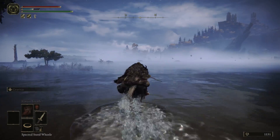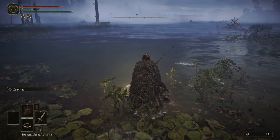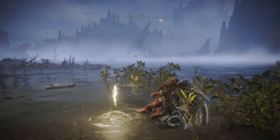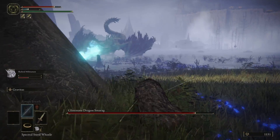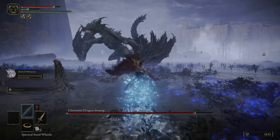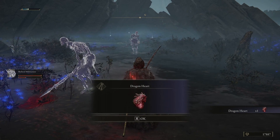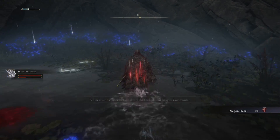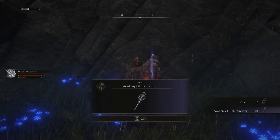For the first Glintstone Key, which we're going to need to enter the Raya Lucaria Academy, you're going to travel to the western side of Liurnia of the Lakes, which is pretty close to the Academy itself. It's called the Temple Quarter Site of Grace. From this quick travel point, you want to head to the north, and only a couple clicks away, you should be able to find the sleeping Glintstone Dragon Smarag. This is a pretty epic boss fight, and I definitely recommend you to use the environment to your advantage to dodge his flames. After you've beaten him, you will get a Dragonheart, but also the Academy Glintstone Key, six Kukris, and a Dragon Wound Grease can be found off the corpses lying behind him against the rocks.